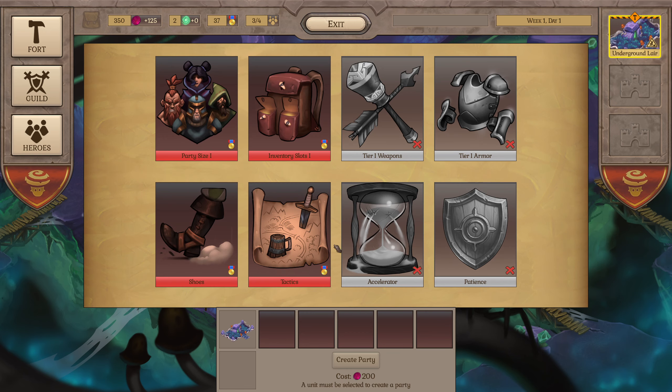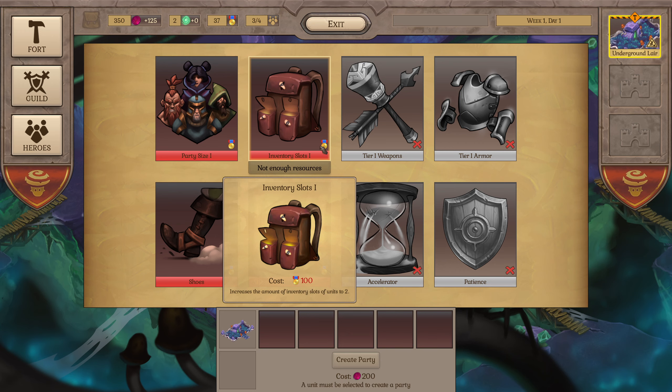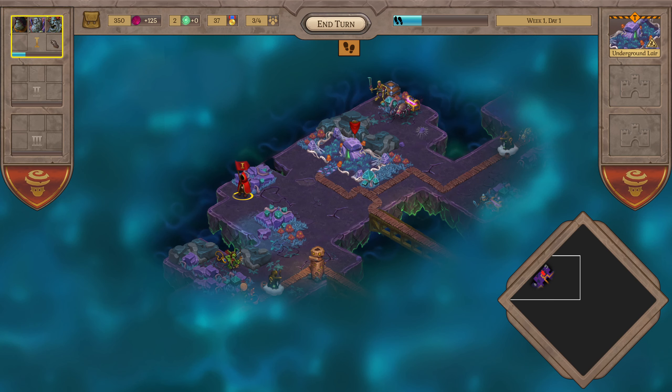You can also have little upgrades which you need certain buildings for. For example, tier one weapons requires the university and uses the renowned resource. You've also got the maximum number of heroes you can have across all parties, so you can upgrade that as well. Currently we can only have four heroes and each party can only have three, but we can upgrade that to five eventually.